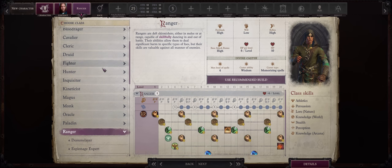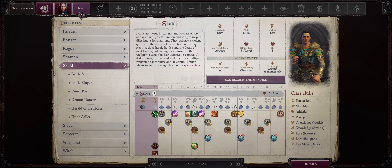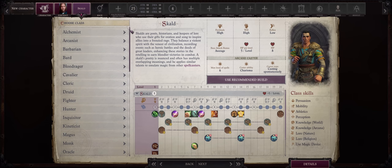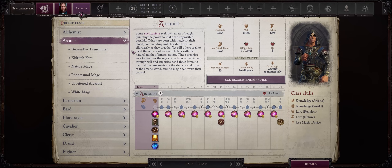Pathfinder is a game with a massive amount of classes, especially when you consider each one also has a lot of archetypes, and then we also have prestige classes. Multiclassing means starting at something and then changing into another class, for many different purposes. Before getting into each of the best options, I just want to explain the logic behind multiclassing, its main advantages, and also downsides.